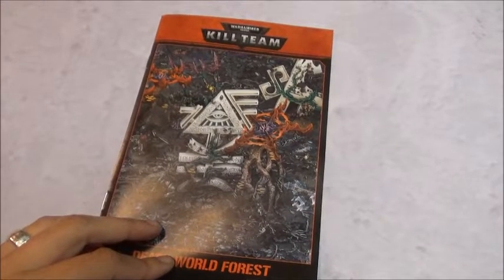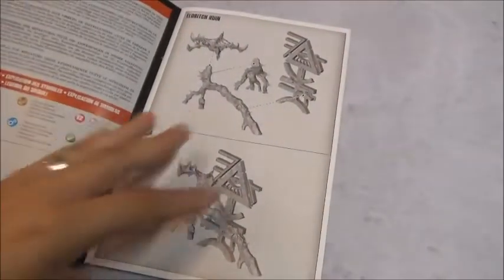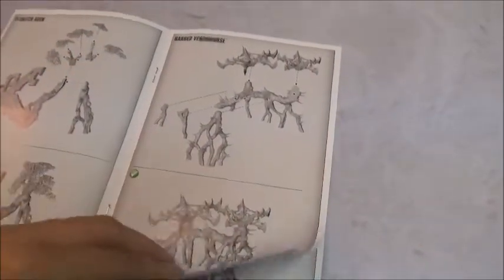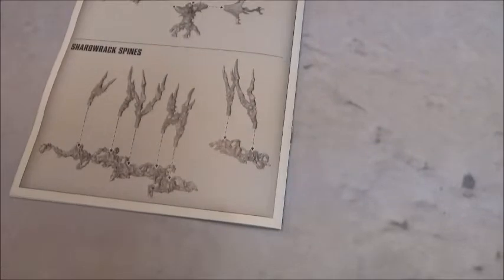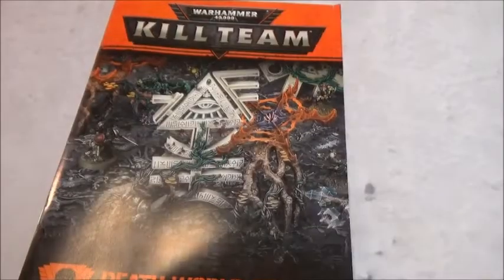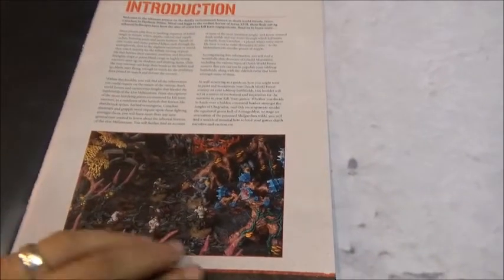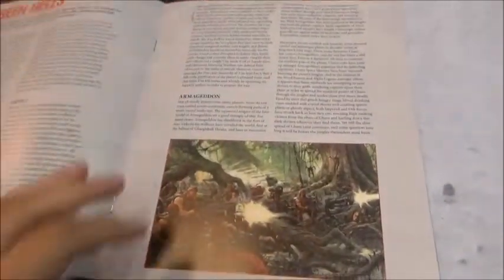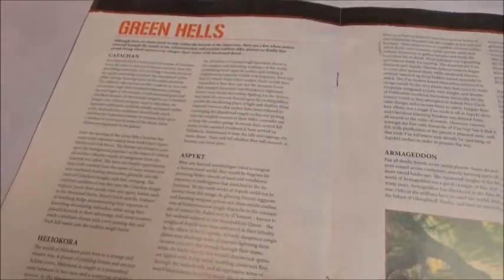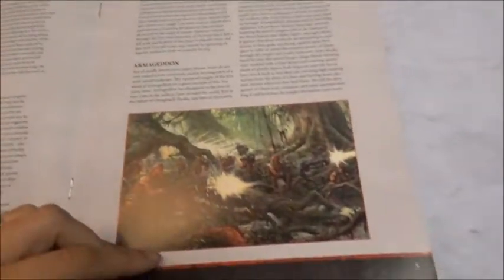In the set you will find one of each of the three sets of Deathwold Forest terrain: the Eldritch Ruins, the Barbed Venom Gauze, and the Grableweed and Shadrack Spines. There's a lot of fluff in here about what Deathwold Forest is, some colored pictures, and of course — like with the other kill zones — there are stories of battles where Deathwold Forest took a part.